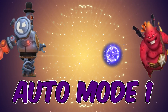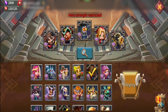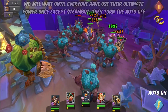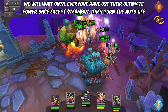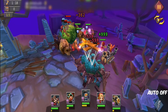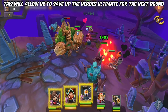Auto mode on. We will wait until everyone has used their ultimate power once, except Steam bot, then turn the auto off. This will allow us to save up the heroes' ultimates for the next round.